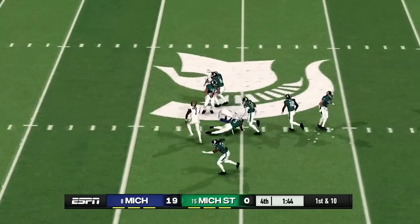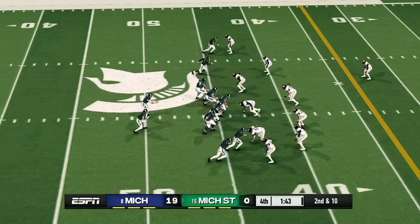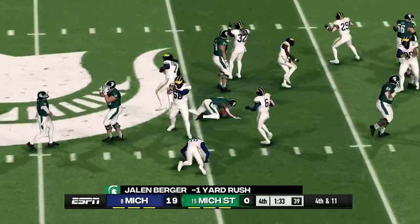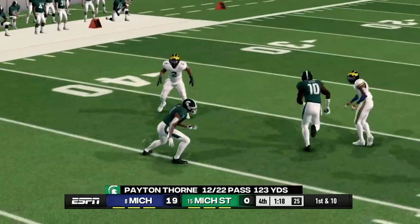The Spartans are going down the field — we'll see if they can get anything going. Michigan is going to get the win here. It looks like Michigan is going to cause Michigan State to go to fourth down. This won't be enough, and it's going to be a turnover. Michigan gets the win over Michigan State.